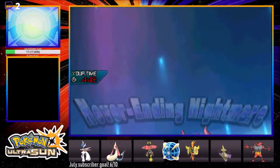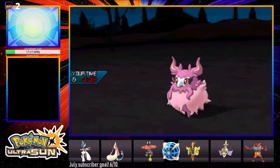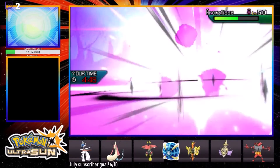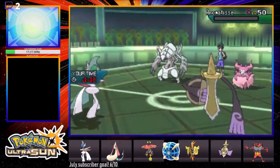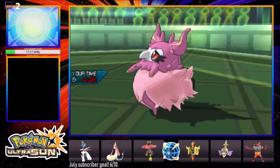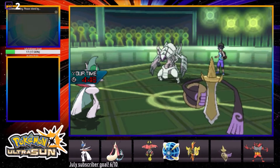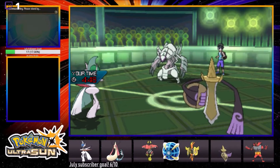I wish I had a steel Z-move - why don't people use Steel-type Z on Aegislash? That sounds so good. Yeah, this should be enough to KO - Aromatisse is really specially bulky, but this is a Z-move. Regular Shadow Ball probably could have done it, but remember I wasn't planning on getting that crit. We're gonna take out that guy.